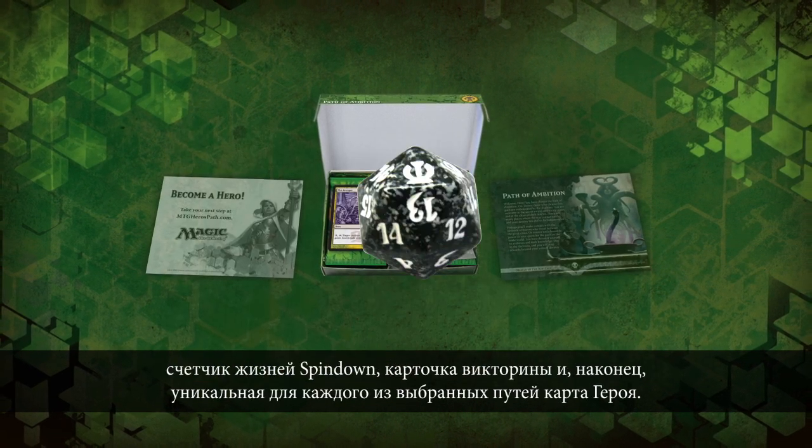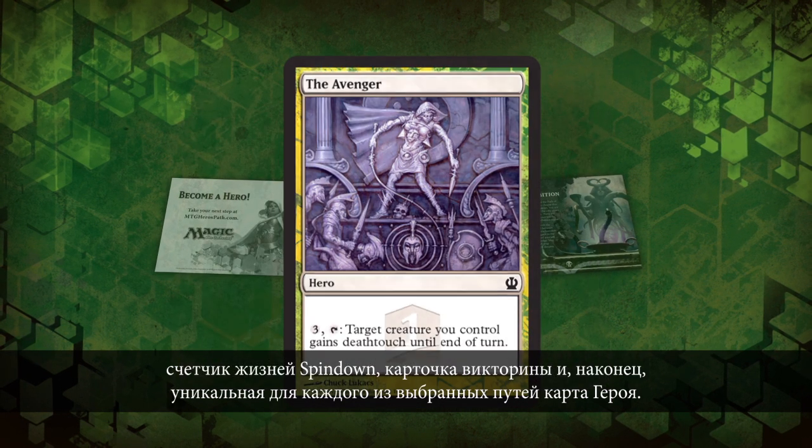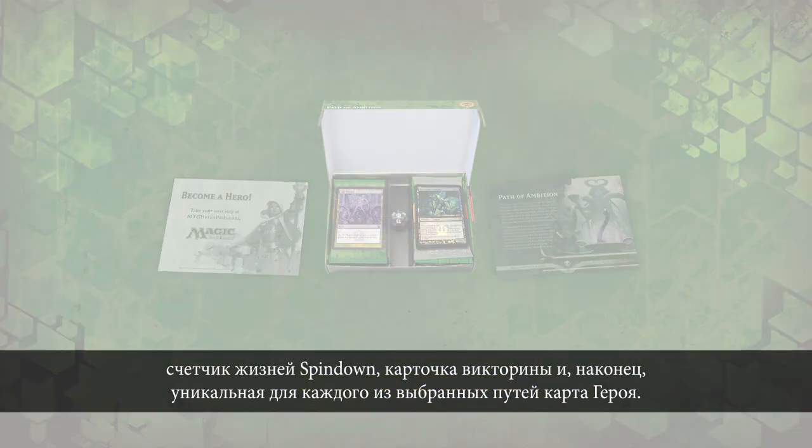The packs also include a spin-down life counter, an activity card, and finally, a Hero Card unique to the pack's theme.